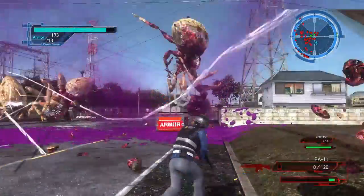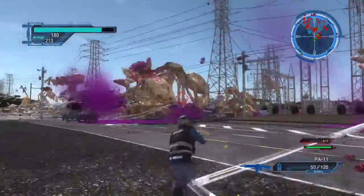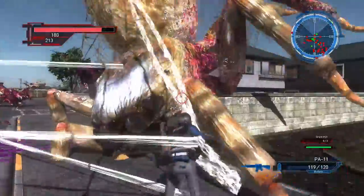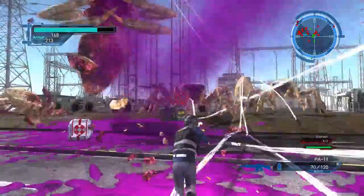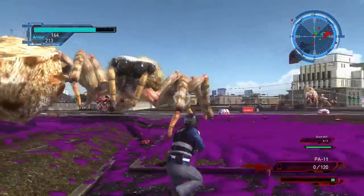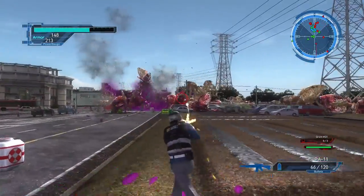I'm going to get webbed as hell, aren't I? That's pretty much a given. Look at all these — look at all this grape jelly! When they were talking about procedural damage on these enemies, I thought I'd be shooting legs off and stuff. I do damage to them, but it's mostly just — it turns them all fleshy looking until they're dead, at which point they kind of splinter and then jelly.